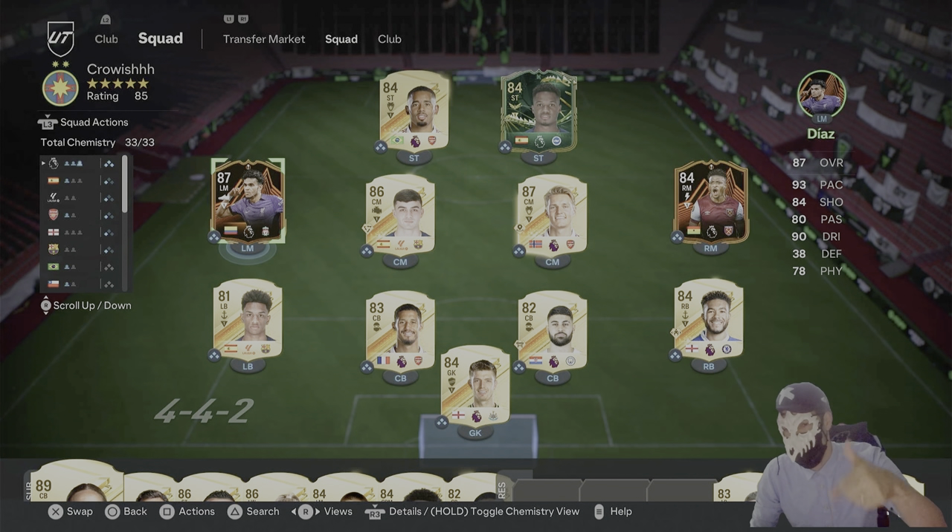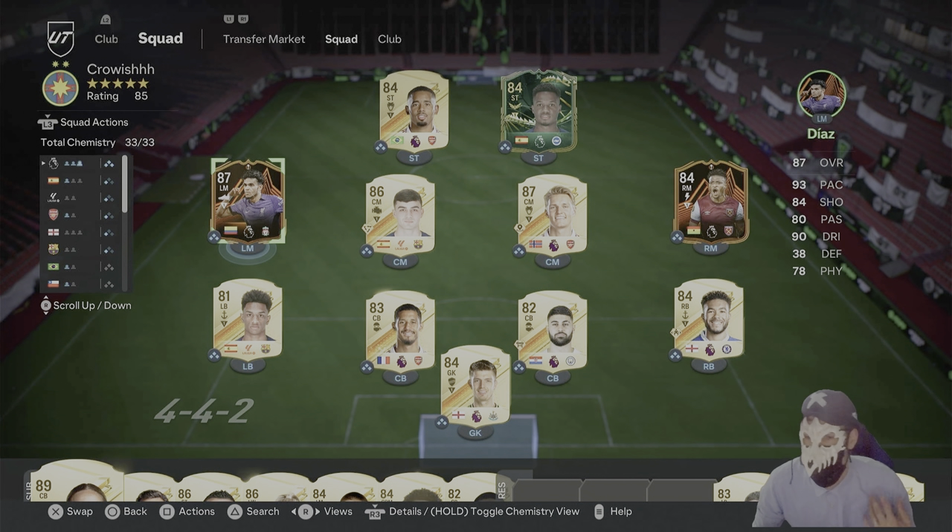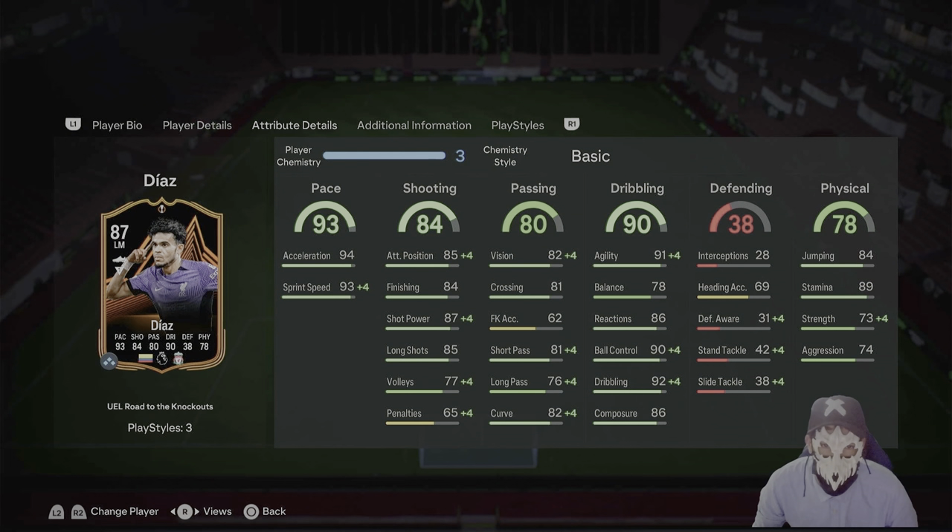Hello guys and welcome to the channel. Today we put the first video up and we're gonna showcase Luis Diaz. He is about an 87 left wing, left mid card. He plays for Liverpool, has a 93 pace, 84 shooting, 80 passing, 90 dribbling — which is the crème de la crème — with a 38 defending and a 78 physical.